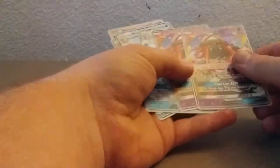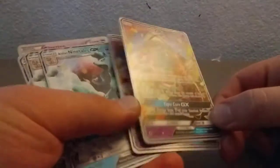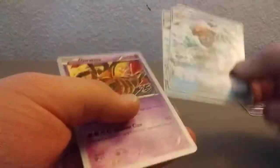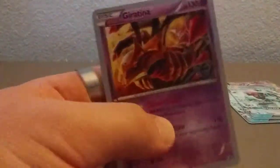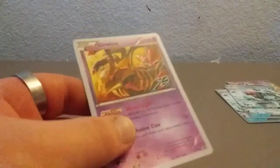I think by far the coolest cards that we got are these. We've got two Tapu Lele GX cards — two full art ones. We've got three Alolan Ninetales GX cards. That's super awesome. And then we've got Glaceon. Yep, that's all of the Pokemon cards I've got.